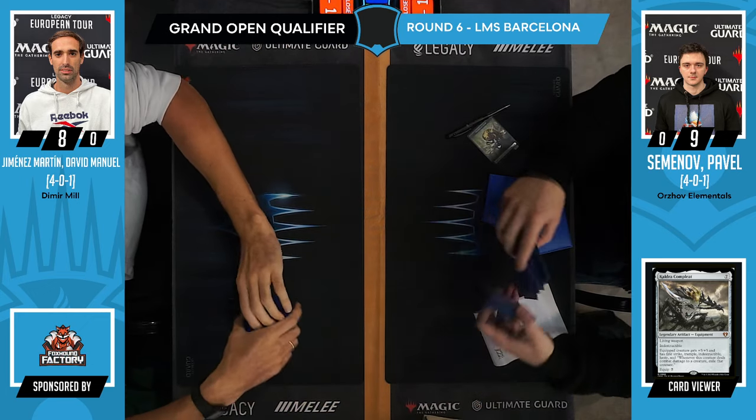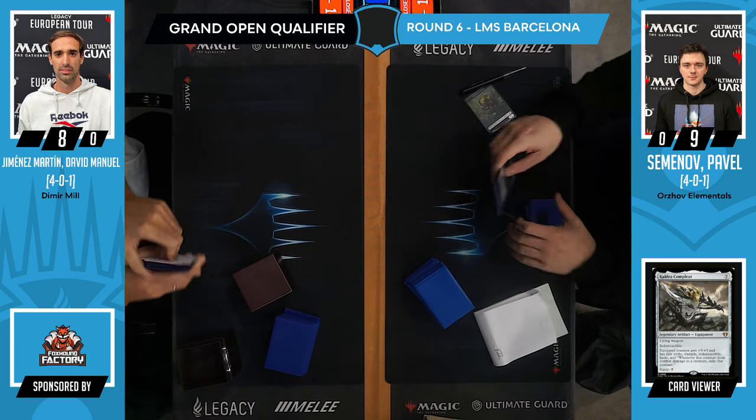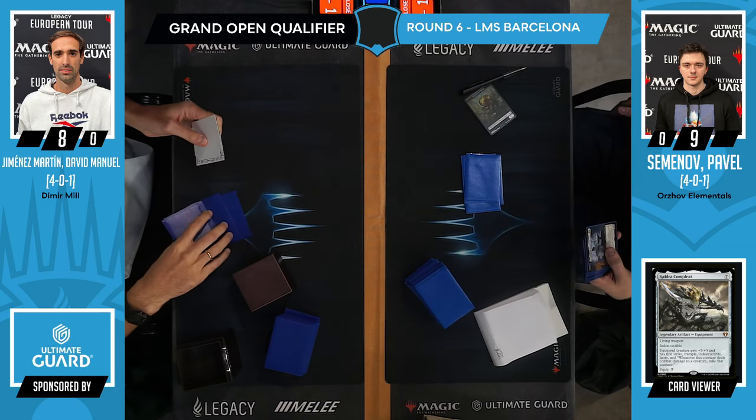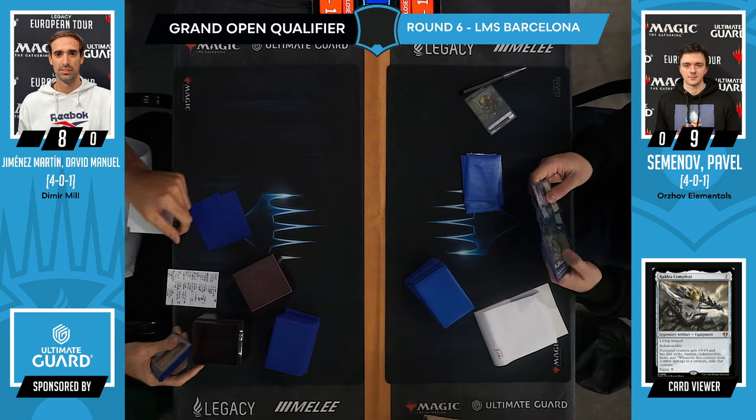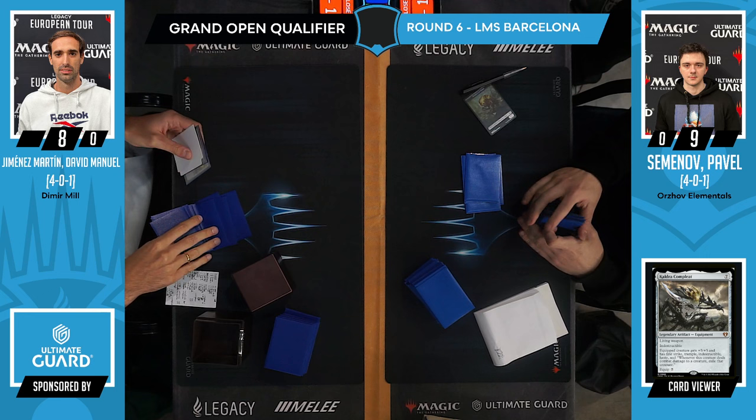Turn 1, what can you do? Thoughtseize obviously, plus Grief and one of the Scam cards. If you're running Black-White, do the Scam cards get better? Do you get to improve in that department?